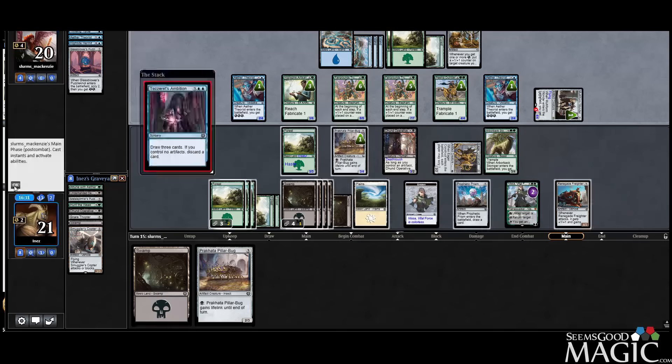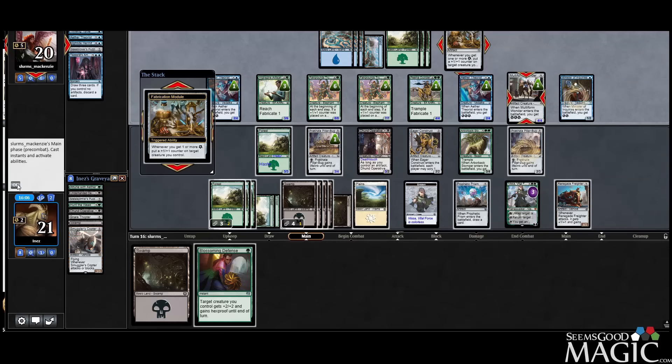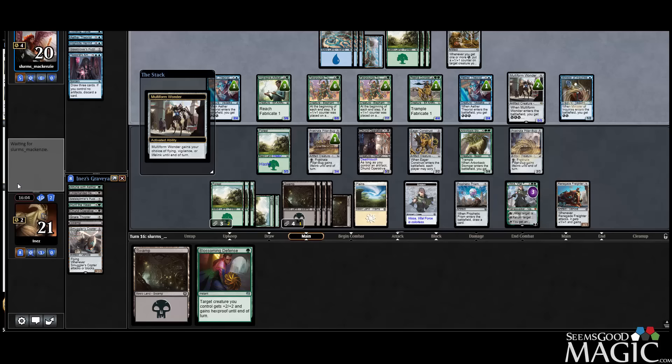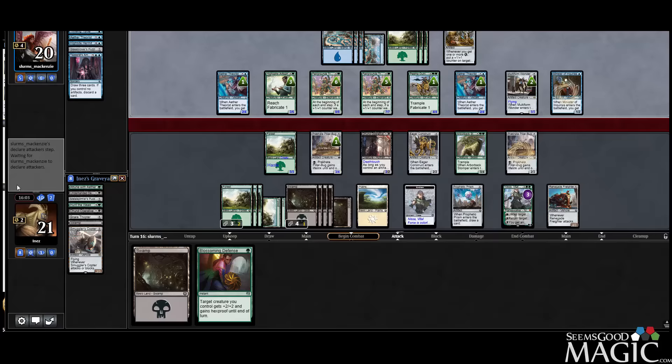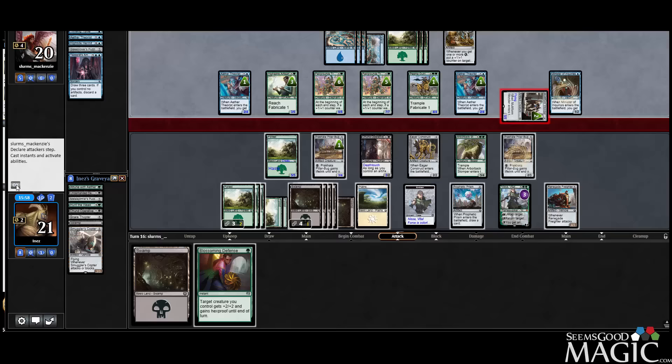Activate before I forget again, play the Pillar Bug, and I guess we'll pass. Ha — Minister! Well, it's going to end us. We still have a means to beat it. Now we have a new Underhanded Design target. So we're going to have to get Wildest Dreams here, I think — Nissa goes down. I don't have any way to block it.